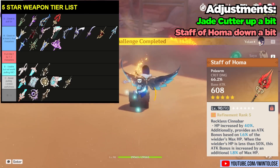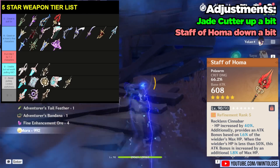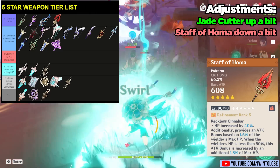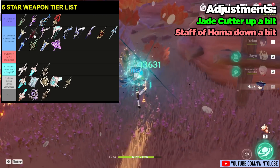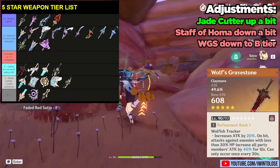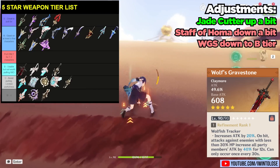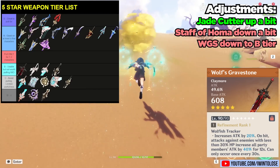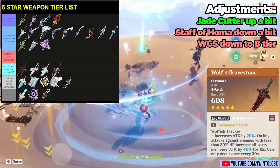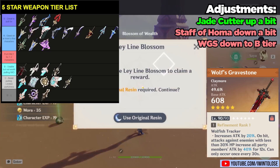I've been debating whether or not to actually move the Staff of Homa into the A tier, but for now I think it's still a good enough general polearm as well as being the best in slot option for Hu Tao, which probably still justifies its S rank placement. A big change I'm going to make is moving the Wolf's Gravestone all the way down to the B tier, and we'll see why a bit later as we jump into some of the new weapons. One argument for a lot of the weapons moving around is that new weapons have been introduced that could either compete with or be best in slot for more characters, therefore pushing certain weapons further down the list.